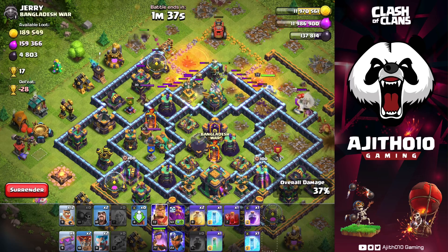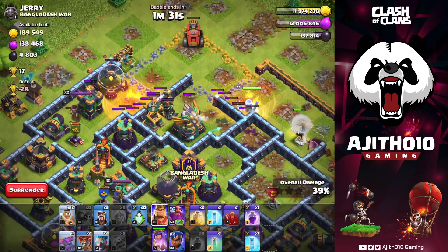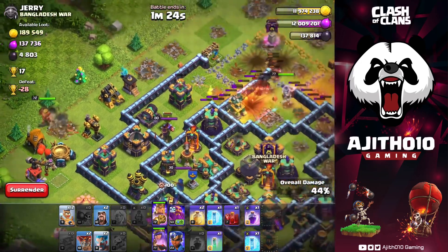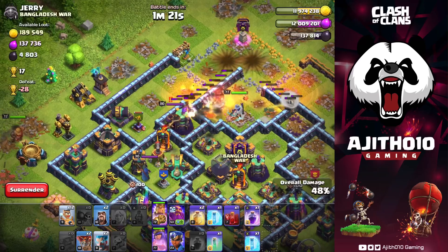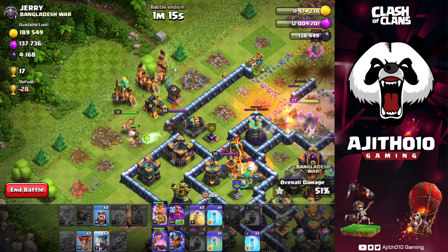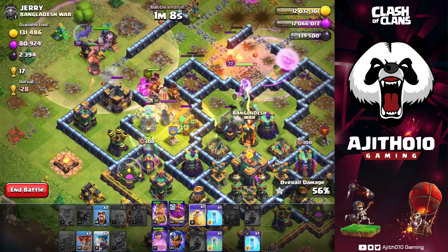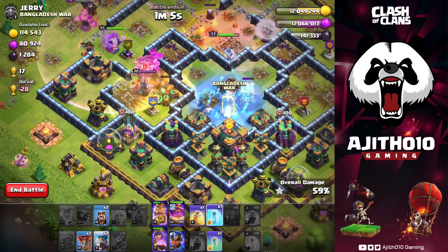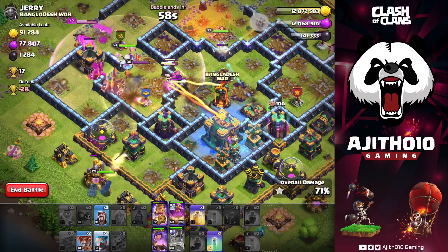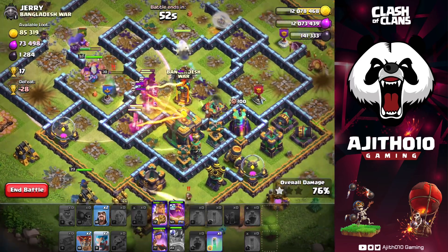Let's start. The cookie is coming — we have to clear out the building. Now the King is coming, now the cookie is coming. Good. One more skeleton. Now the Ram Rider spam. Now the Grand Warden, and again healing spell. Again freeze. Queen and ability, guys. Now the RC — RC ability. Again one more freeze, and another healing spell. Again one more chamber — yes, that is good!